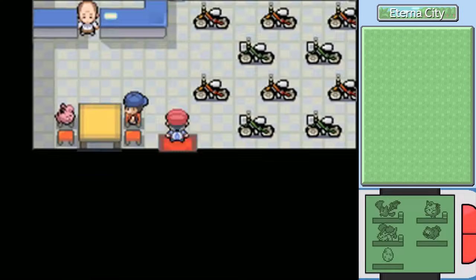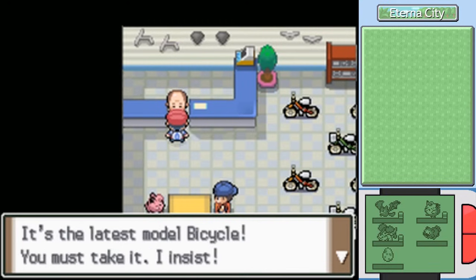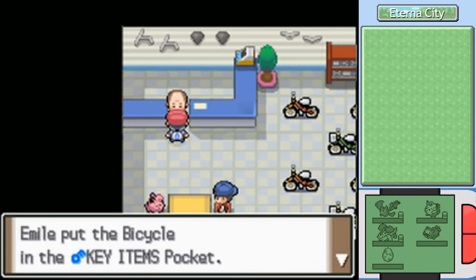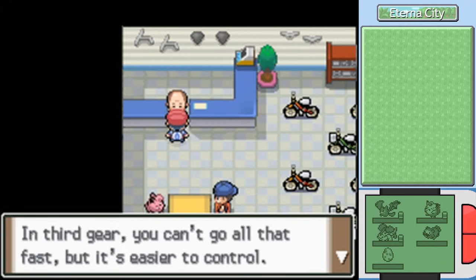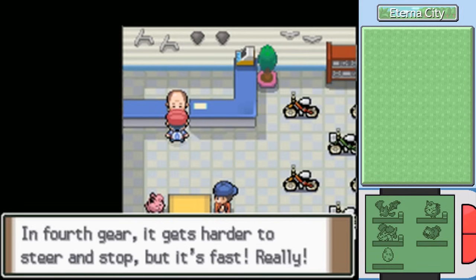Let's finally head into the cycle shop and see what we get as thanks. He's giving us the latest model bicycle! Well, citizens of Hearthome City, you thought you were gonna keep those kids out because they're too poor to afford bicycles and only those with bikes may enter your prestigious city? I got a freebie! I read the operating manual too — press the B button to shift up or down. In third gear you can't go all that fast but it's easier to control. In fourth gear it gets harder to steer and stop, but it's fast.